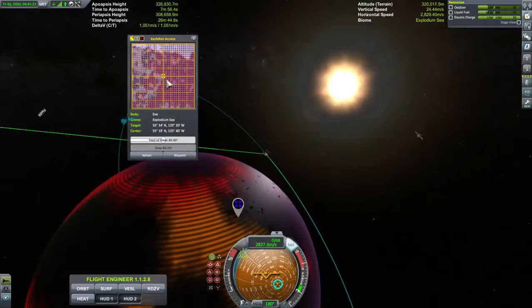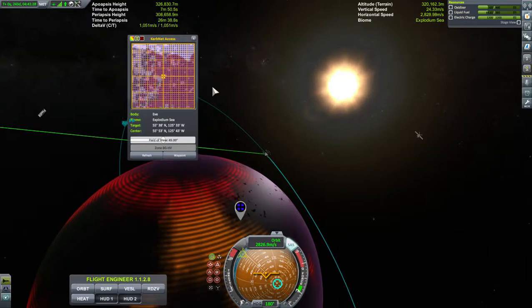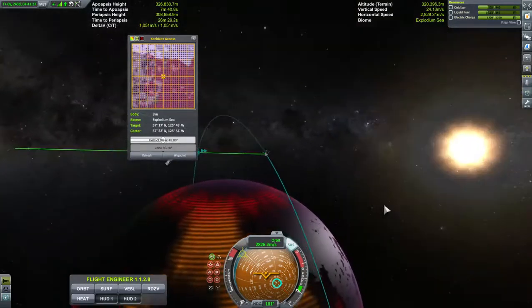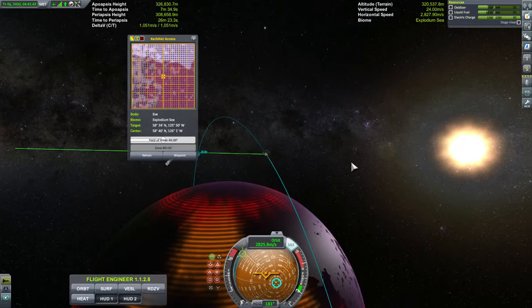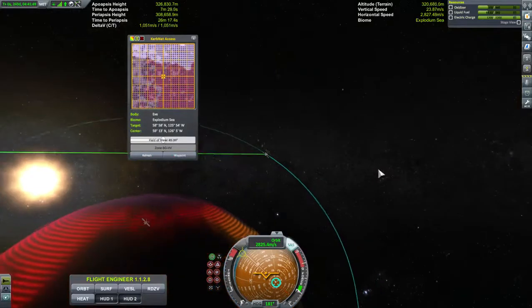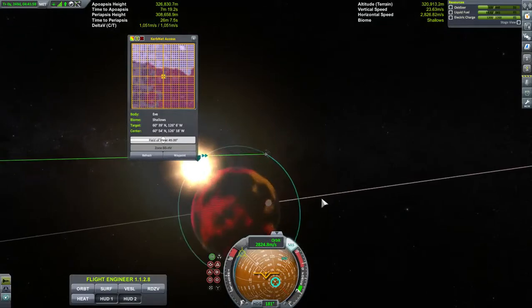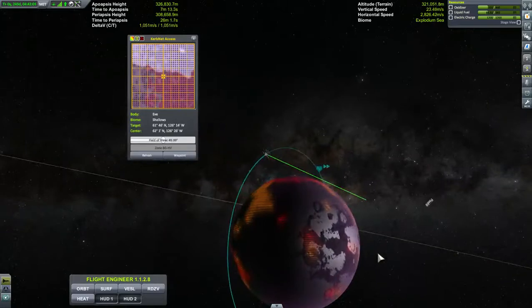That would be a good place to land. Oh, there's something over here — that's the shallows. I'm still over the Explodium Sea — that's not a good place to land, so we're going to delete that waypoint. You could spend some time out here discovering what parts of this planet have a greater concentration of ore. You can see a little bit of debris there — I haven't deleted that yet. But essentially this is the resource scanner.